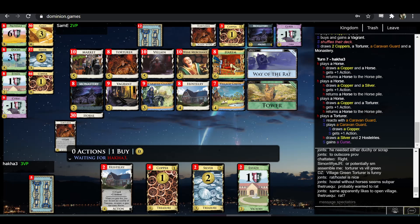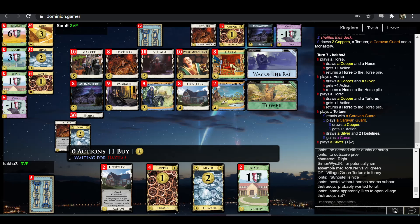A little bit of a sad draw for Hakka, drawing both Hosteries dead. I think you just buy another Hostery here and take four horses — four horses just seems too good to pass up; apocalyptic in strength in fact. The other thing worth considering is just taking plus buy now — buying a Market. I think those are the only two things I'd consider. Maybe Wine Merchant because it's also plus buy and you've got the villages, but I think Hostery is number one choice, Market number two, Wine Merchant number three.